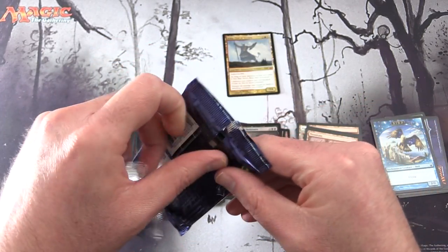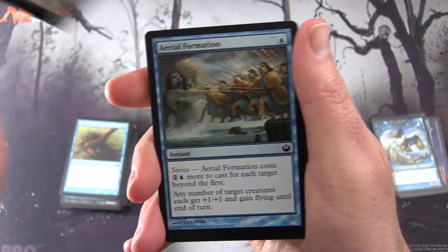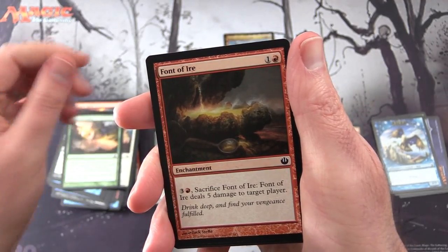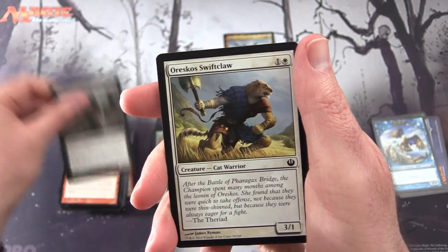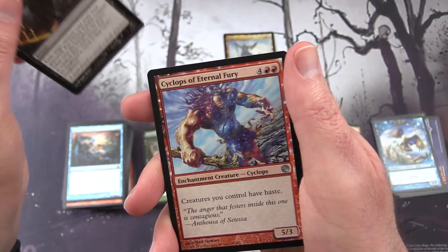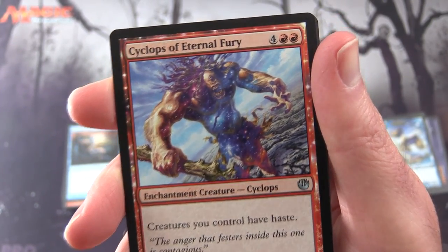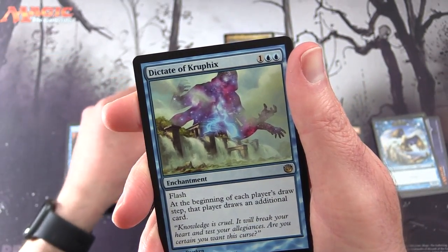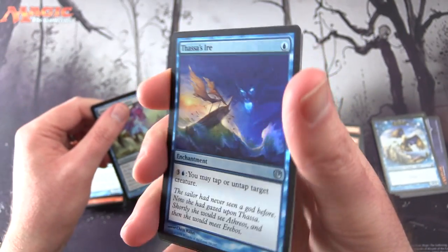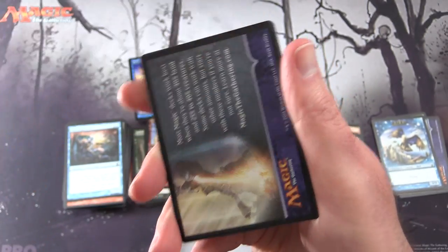Final pack. I was going to say we've gotten hosed, but pulling a Mythic — any Mythic out of this is a win. Okay, final pack: Font of Return, Aerial Formation, Magma Spray, Eagle of the Watch, Font of Fertility, Font of Aya — okay, we are getting all the fonts for sure — Blood Crazed Hoplite, Oreska Swiftclaw, Warwing Siren. Uncommons: Goldenhide Ox, Ritual of the Returned, Cyclops of Eternal Fury — what does he do? Enchantment Creature Cyclops, 5/3 for six. Creatures you control have haste. Not very exciting. And the rare is Dictate of Kruphix. Enchantment for three, has Flash. At the beginning of each player's draw step, that player draws an additional card. And a foil Thassa's Aya — I like the glowing eyes and mouth on that thing. And a Mountain.